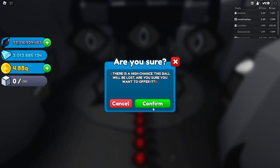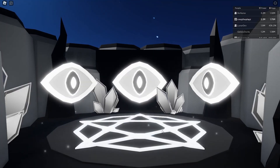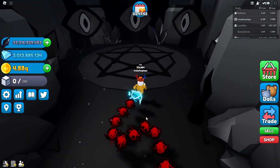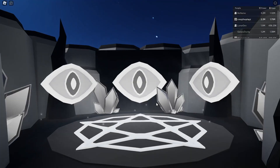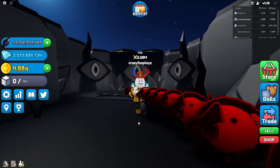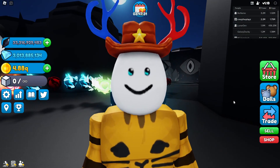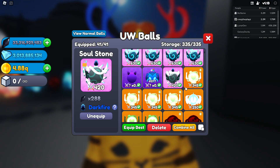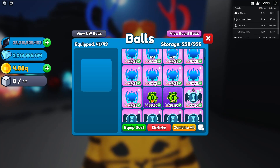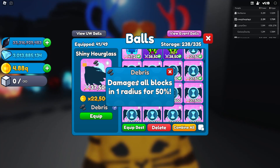I'll just use it on these hourglasses since debris is the most common — I should be able to get it soon. It worked twice in a row — we're getting dark fire again! Let's try again... okay what the hell, I've done a 30% chance three times and it's succeeded every time. And there's debris! I'm not normally this lucky — I did ten 30% attempts yesterday, mainly on secrets, and they all failed.